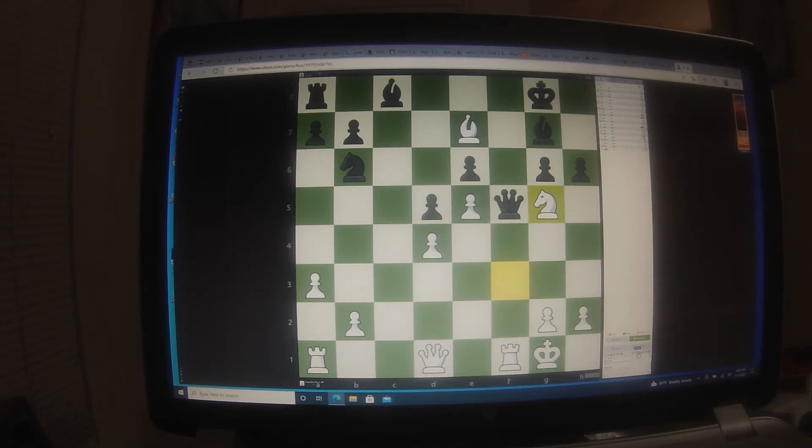He didn't realize that knight to g5 was a threat to slam the door on the queen. He's already an exchange down - best he can do is queen takes rook and then I play queen takes queen. Then he's gonna play h-takes g5, and I play bishop takes g5. That leaves him with three minor pieces and a rook against a rook, a bishop, and a queen - so that's a queen against two minor pieces. That is a relatively easy winning position because there are so many openings and holes.